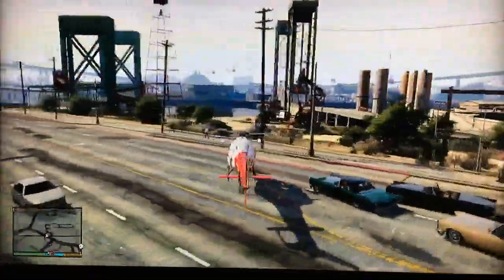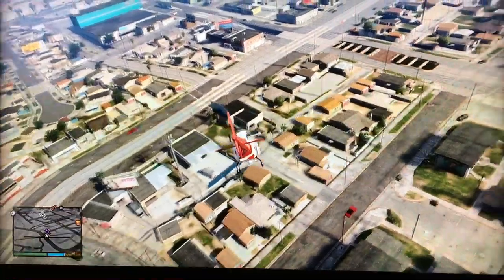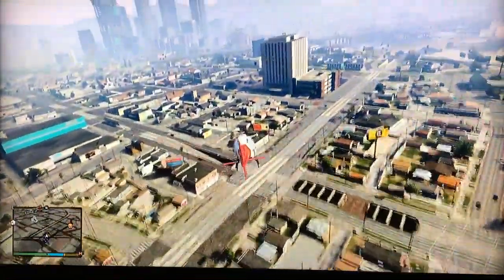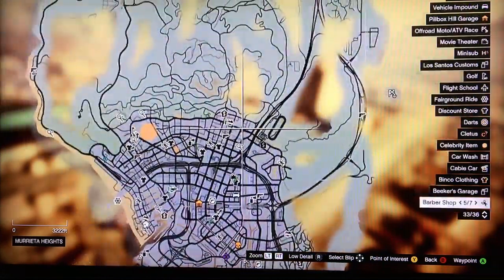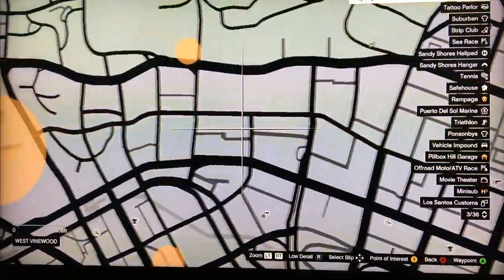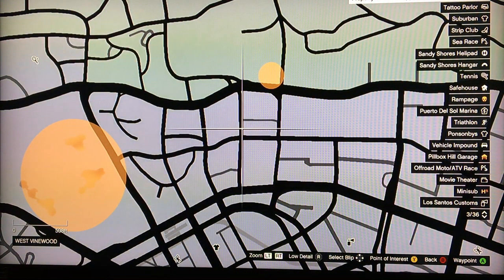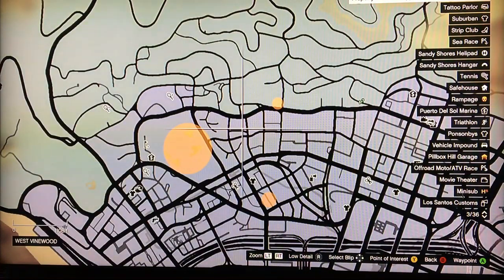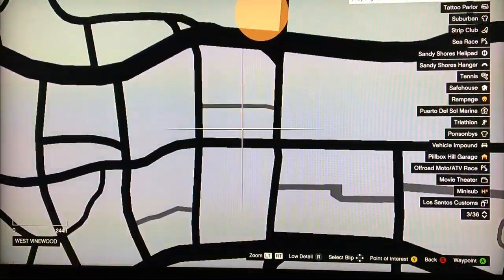Brad first shows on the map where the body armor near Michael's area is before fast-forwarding the flight. It's in the northern part of Los Santos, near a weird-shaped building. He places a marker there so you know where to go.